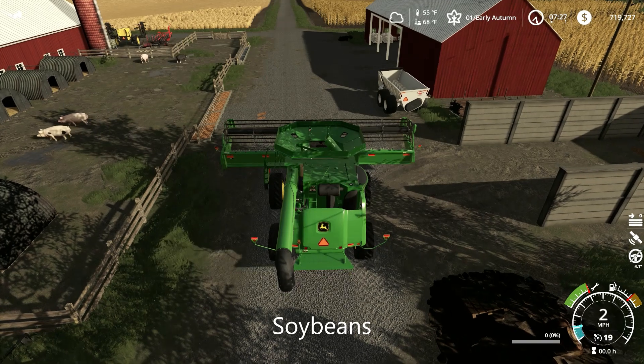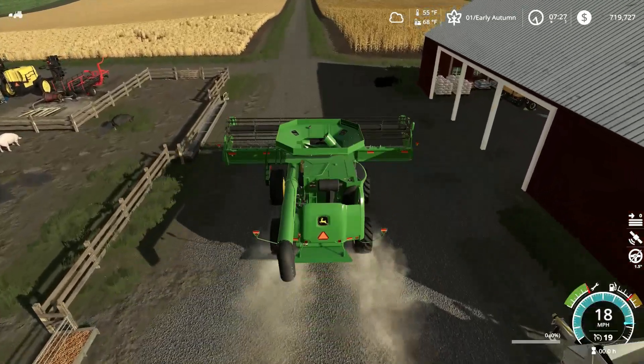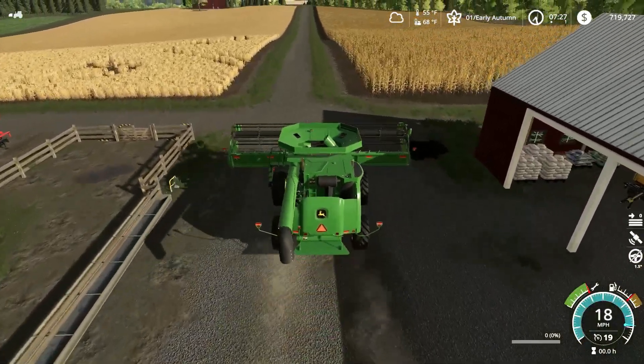Okay guys, like I said, today we're side dressing corn, but you guys are probably wondering: why is he in a combine if we're side dressing corn? I'll tell you why — because Farm Boy needs help harvesting his beans.